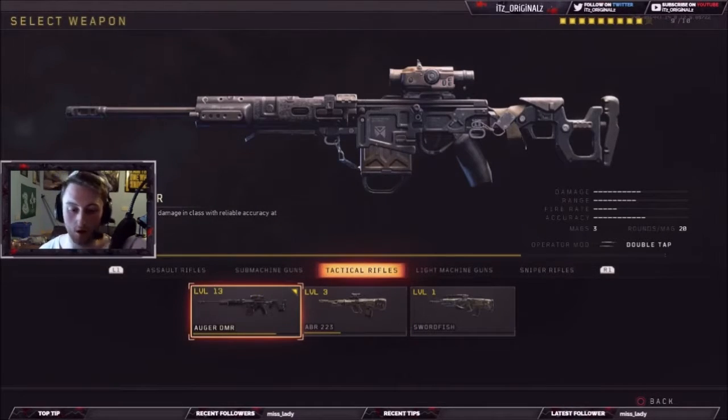This is the Augur DMR. The Augur DMR is semi-automatic and it has the highest damage in its class with reliable accuracy at range. This gun shreds — and I mean shreds. It's semi-automatic. You'll see by these clips here that I'm going to put in.